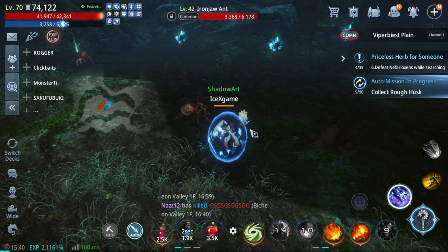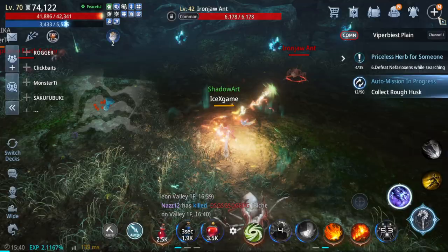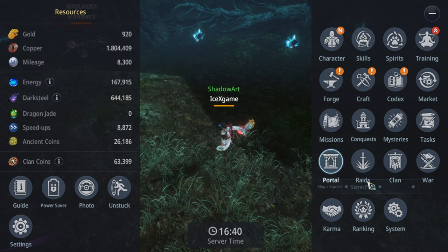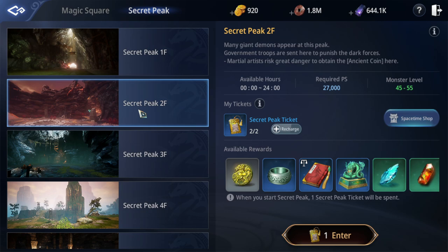Now let's continue — where to farm. First, AFK around the unique monster spawn area; you will have a high chance. Second, you can farm from magic square or secret bit. Secret bit is better — just run around and farm green books. I'm trying to farm green books; if you check my live stream or old videos, you will see I farm a lot of bosses there.